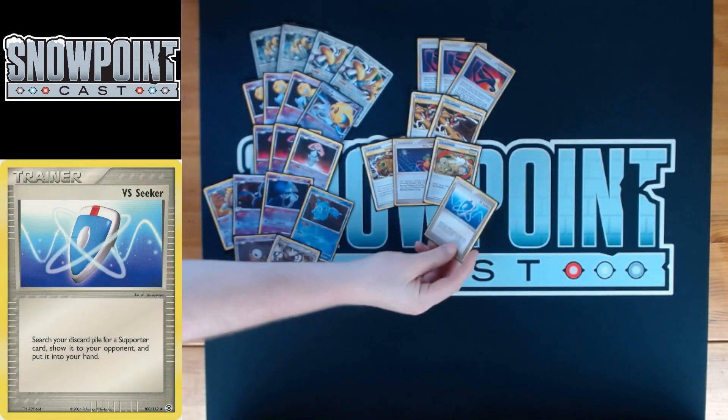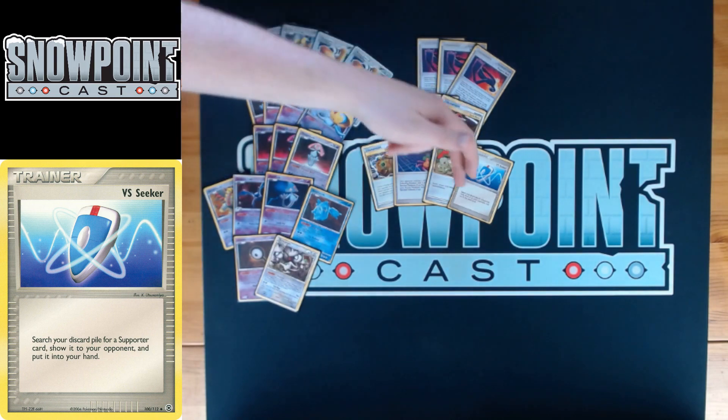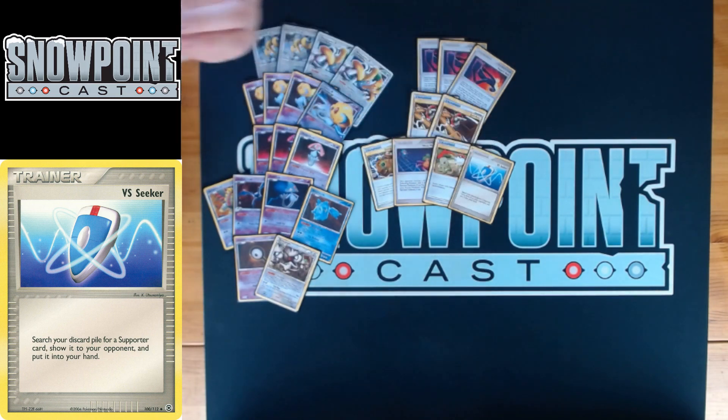You play one VS Seeker — take a Supporter card from your discard pile, show it to your opponent, put it in your hand. Being able to recover a Supporter is really great depending on where you're at in the game. You can also use VS Seeker twice with Junk Arms, so potentially three VS Seekers available to you — in the late game that's actually really insane for Supporter access.